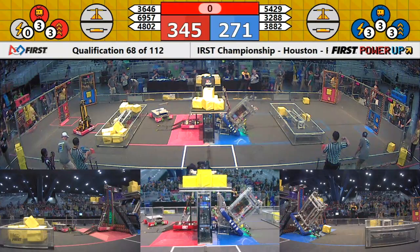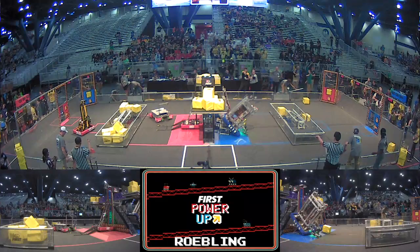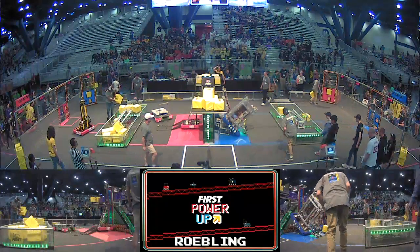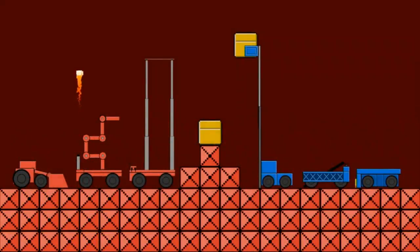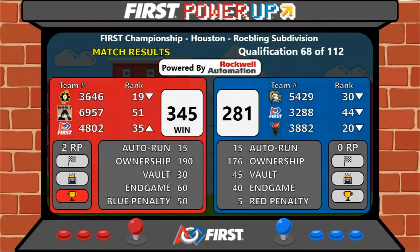With that, we'll have your score in just a moment. Here comes your score for the last match: Red Alliance defeats the boss for a final score of 345 to 281. Congratulations to teams 3646 Integra and 6957.